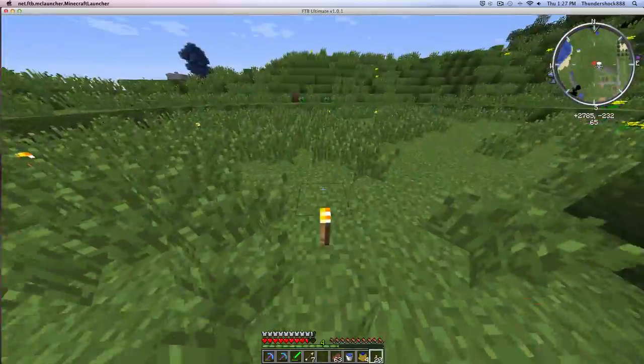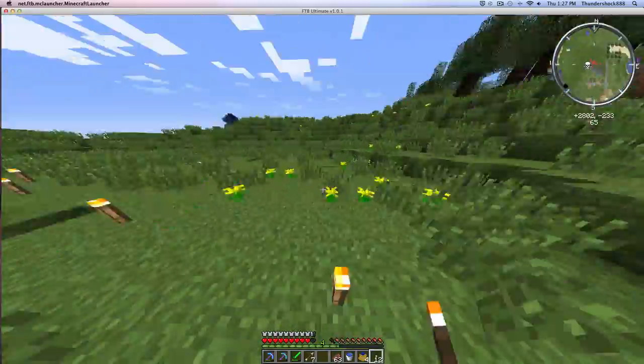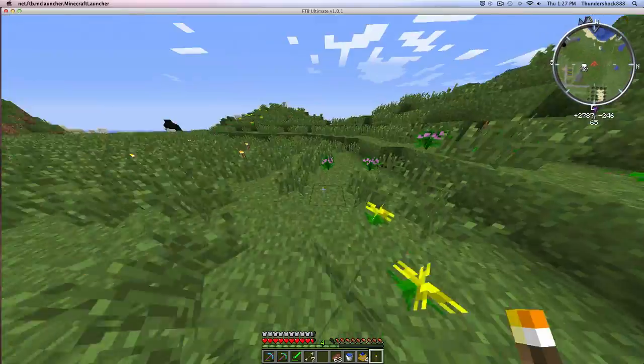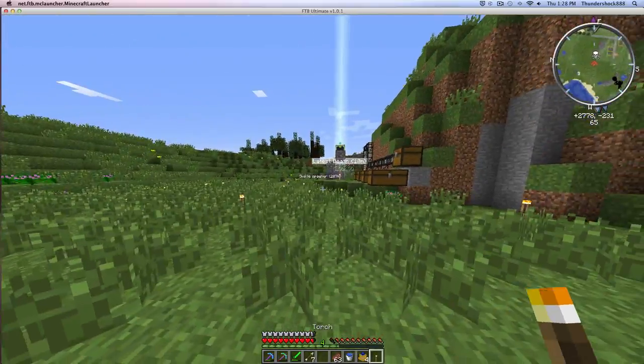Hopefully we don't get any creepers blowing up all our machines. These machines weren't really expensive, but still, it's no good to have things blowing up all over the place. Not to mention the holes in the grass look really bad. Alright, so let's make it facing this way — this is the direction you're meant to look at this farm.